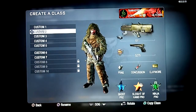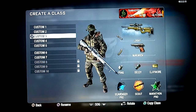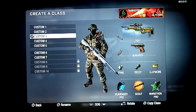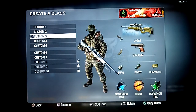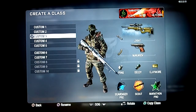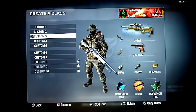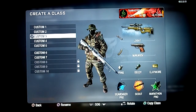I've got my sniper class — the L96 with a variable scope and the Makarov because it's awesome. Scavenger Pro because the L96 doesn't have a whole lot of ammo. Scout so you can hold your breath longer. Marathon so you can move out of your sniping position faster. And decoy grenades — throw those out for people who rely on the radar a little too much, it might bring them out into the open where you can snipe them.